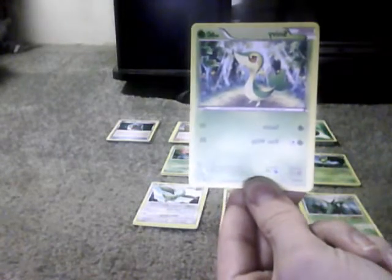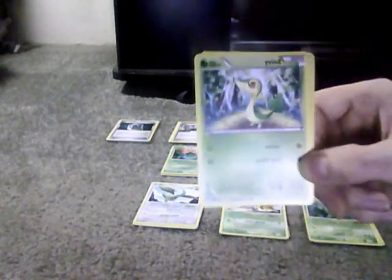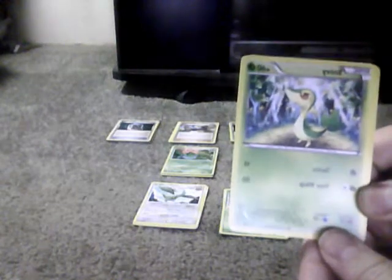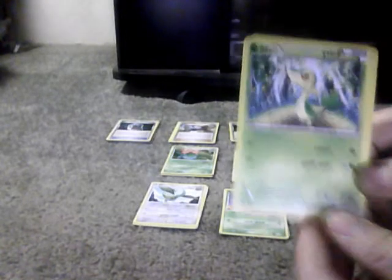I have two basic Pokemon in each of them. I have one first stage and one second stage, and I'll explain why later in the videos. Snivy has 60 HP, and of course my deck is a Grass type. Knows Tackle — one Grass, does 10. Vine Whip does 20, needs two energies, one at least Grass. Weakness is Fire, Resistance is Water, and one Retreat Cost.